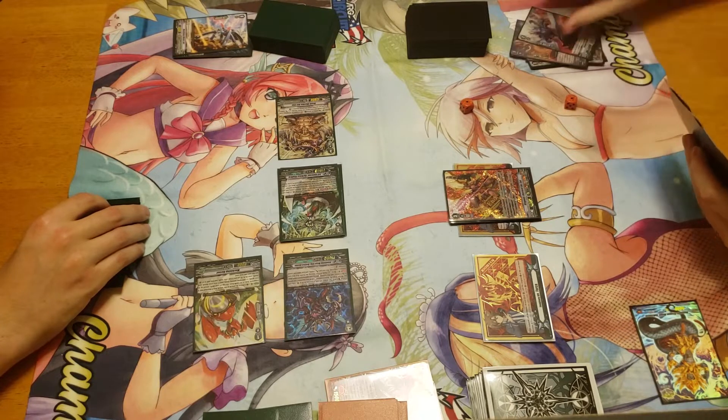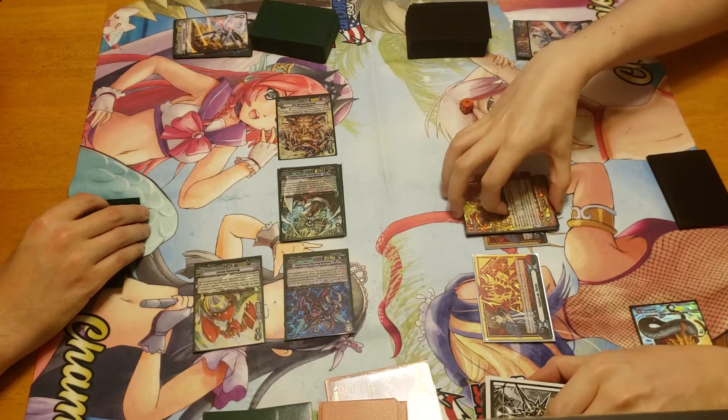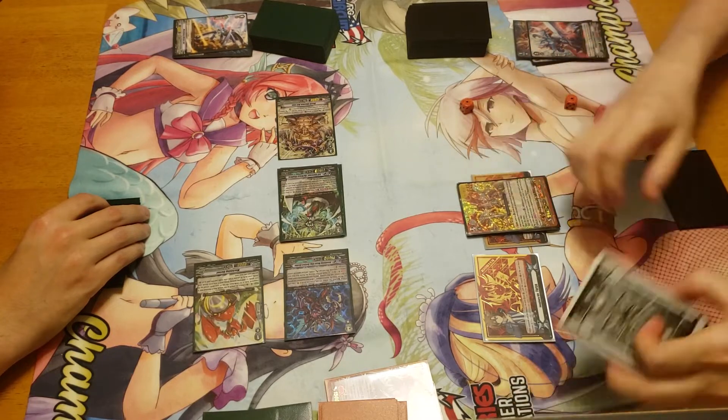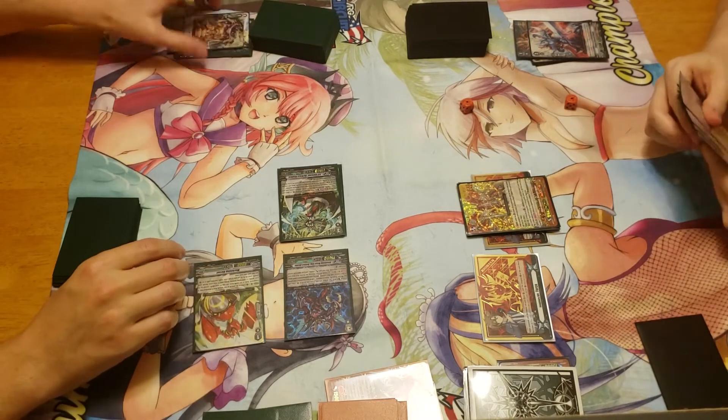I'll do it this way. I'm gonna stride with these. Into Doomjeed. Hi Doomjeed. Doomjeed says on place, count of last one. Flip a dude. Kill one of your boys. Get that out of here. Oh no, that's a bad thing.